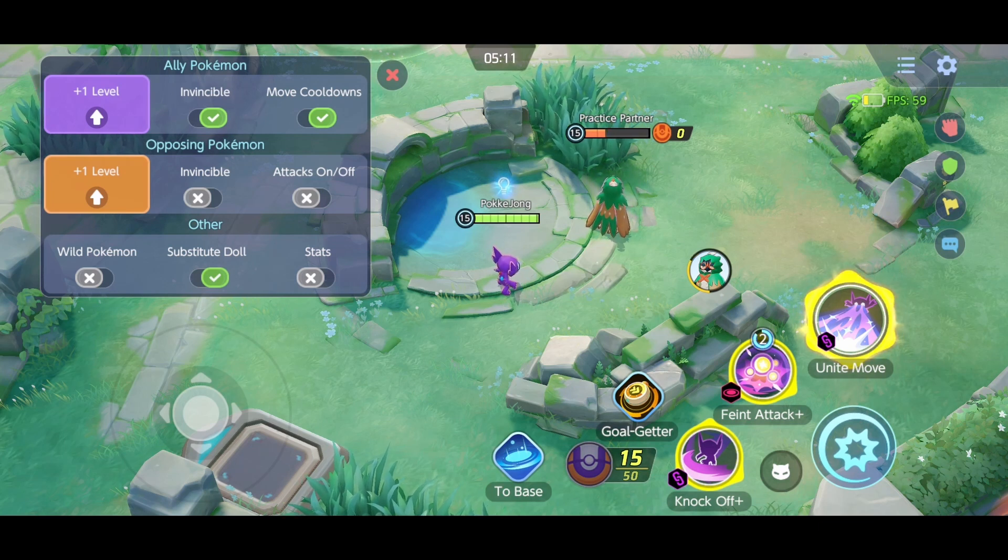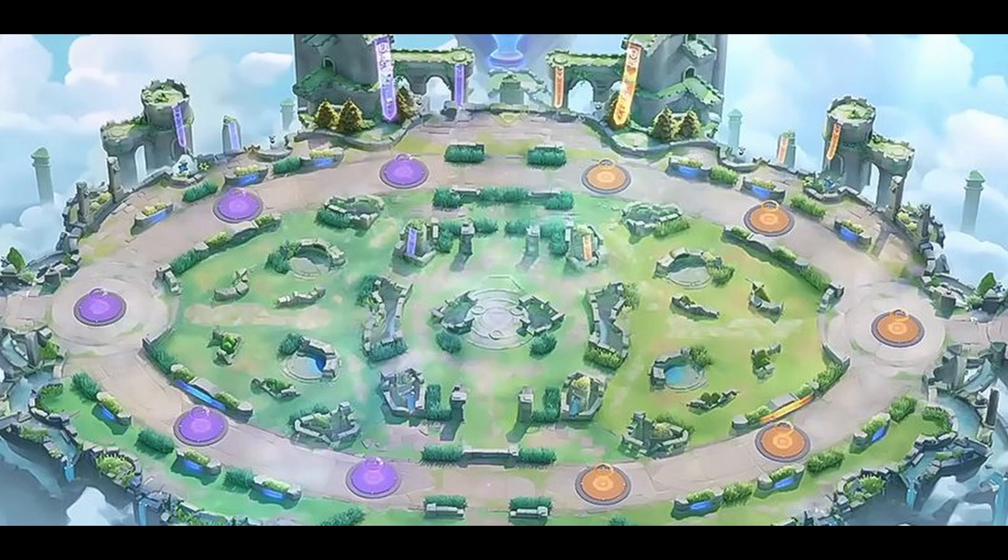Now let's check out Feint Attack placement and map control. During a Pokemon Unite game there are three important phases: lane phase, objective phase, and Rayquaza's phase. Sableye is an absolute monster in early lane phase, but that will not be covered in detail since Feint Attack only becomes available at level 6. Just make sure to early invade against special attackers as the enemy jungler, or steal precious energy from your enemy laners with your Thief skill and try to get some stacks. Also note that your dummy energy is not visible inside bushes.